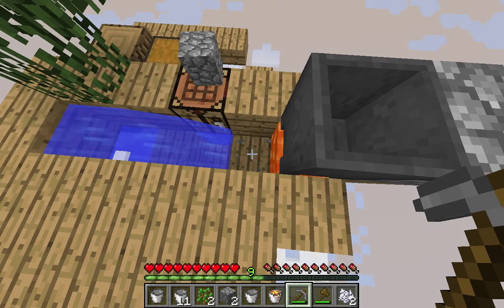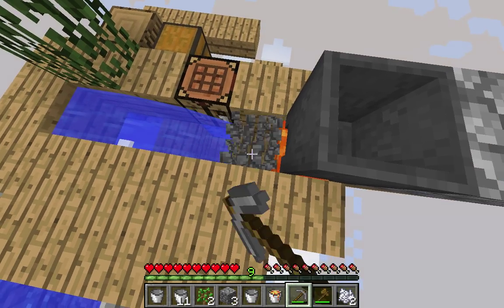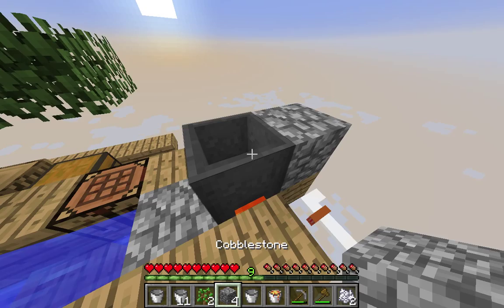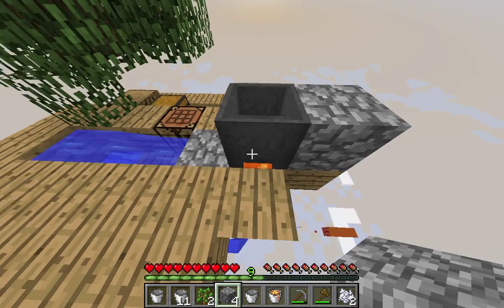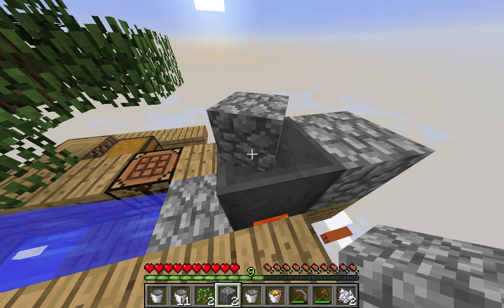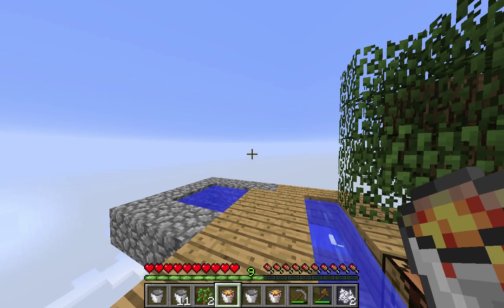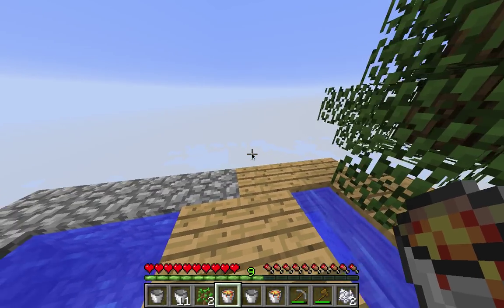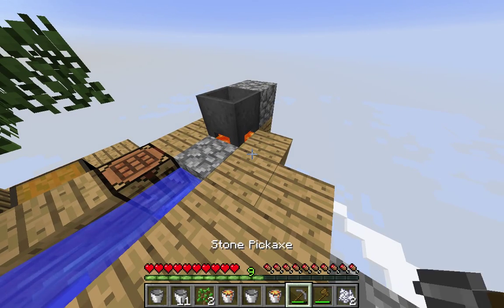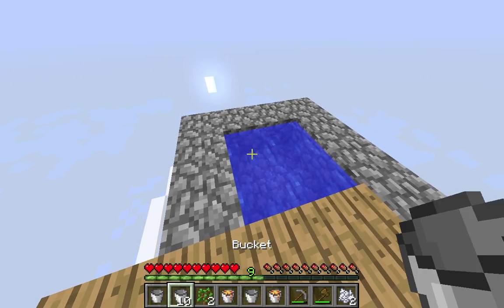I'm just gonna break this and show you that you get free lava buckets. Just put some stone inside your little furnace here, you have to smelt it. There it is — lava buckets! So you can do so much with this now because I have literally infinite stuff.